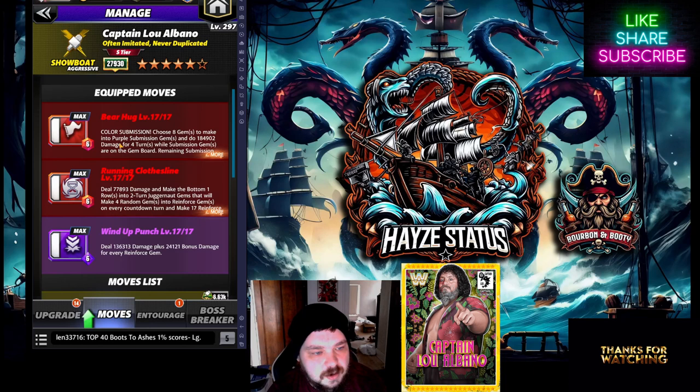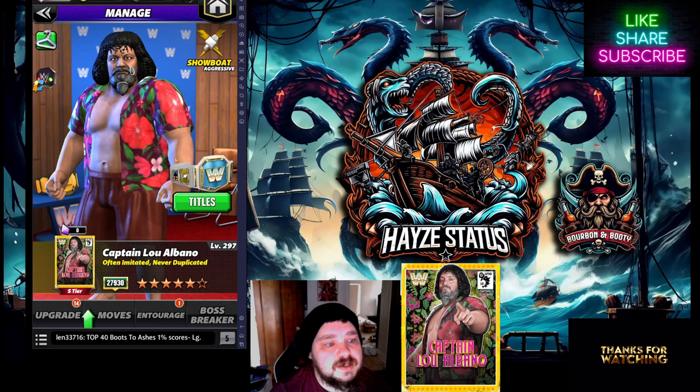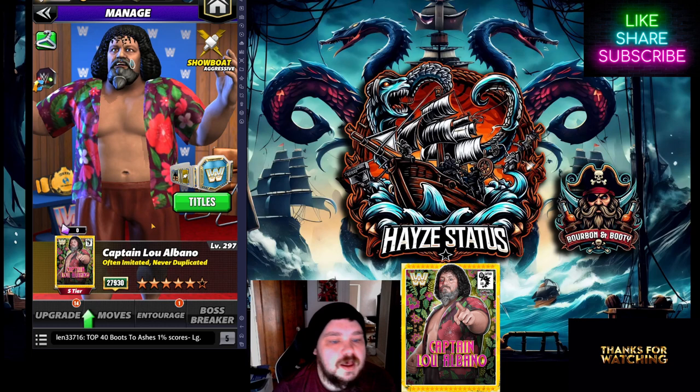How we're going to run this today: we're going with Bear Hug Color Submission, choosing 8 gems to make into purple gems. We'll only do 184,000 damage but that's okay because the remaining submission gems turn into reinforce. Along with our Running Clothesline, we're going to make the bottom row into two-turn Juggernaut gems that modify four random gems into reinforce gems on every countdown turn, then make 17 reinforce into red gems at the end of the countdown. What I'm hoping is this will trigger the Bulldog Bracers enough to increase the damage necessary to put someone down. I'm not expecting this to be fast, but for legend requirements this could work.